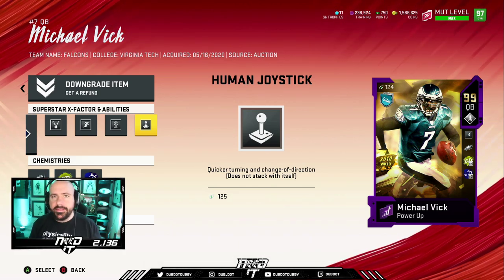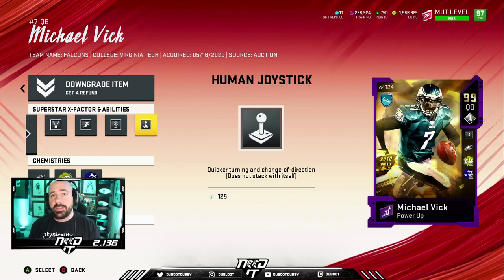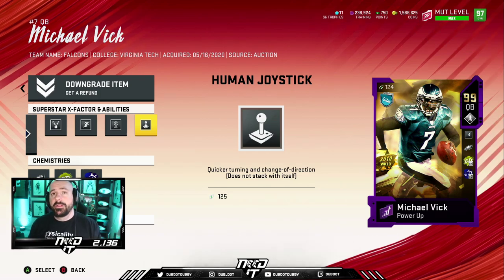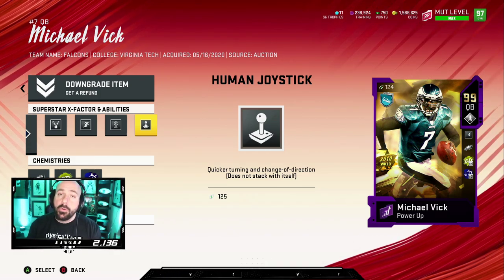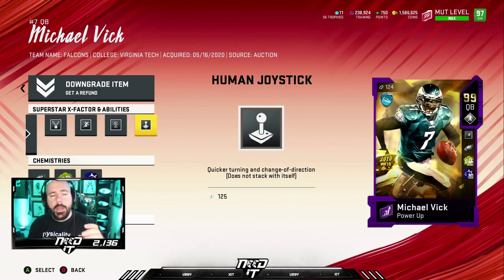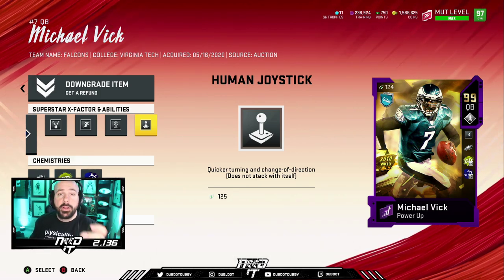Personally, if it wasn't for content and highlights, I would probably get rid of Human Joystick in favor of Hot Route Master or something like that. But this is what I use for me. If I were to recommend four abilities for an average player, they would be Escape Artist, Roaming Dead Eye or Dashing Dead Eye depending on which you've used, Hot Route Master, and then maybe Gunslinger. But this is what I use and what I prefer. Ultimate Legend Michael Vick is probably cheaper, so if you want to use that, make sure you do it.